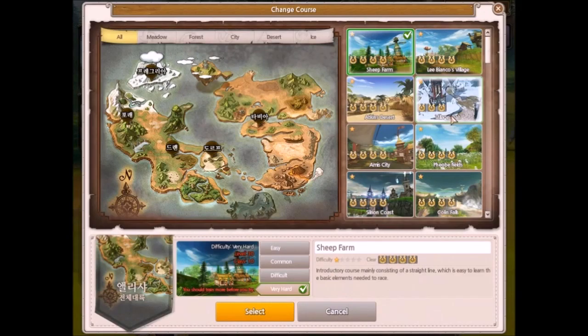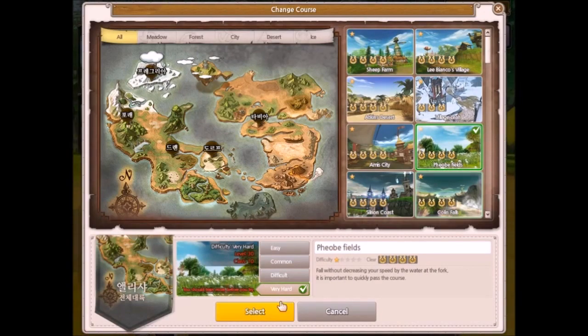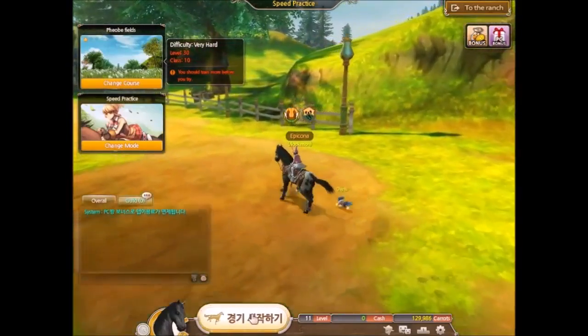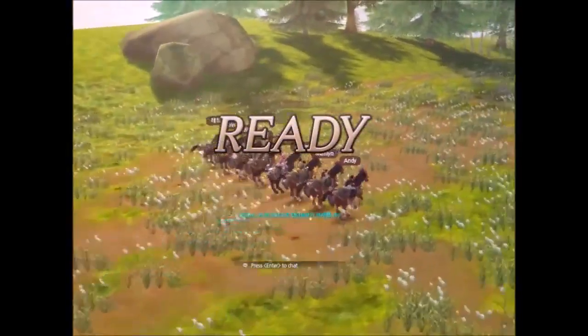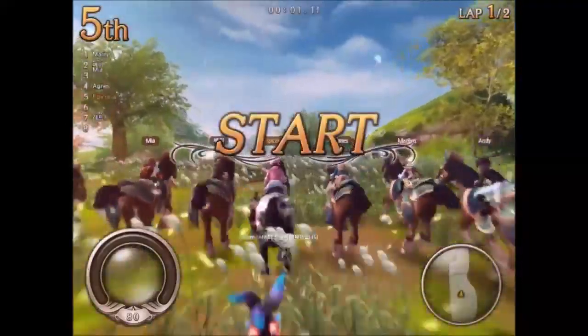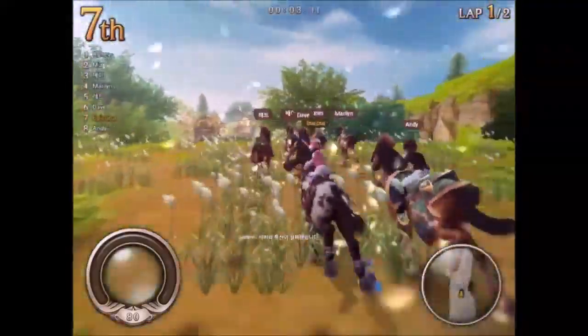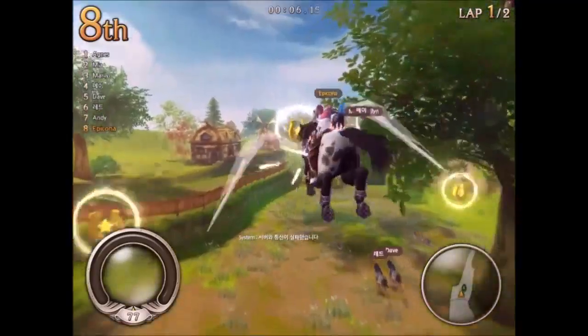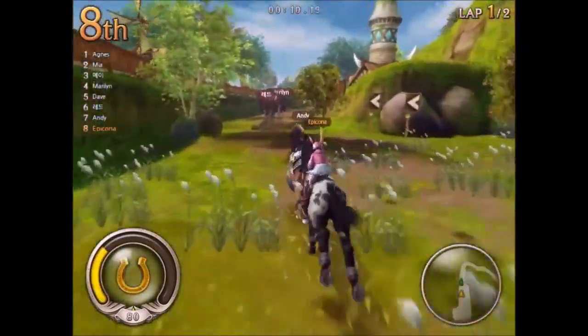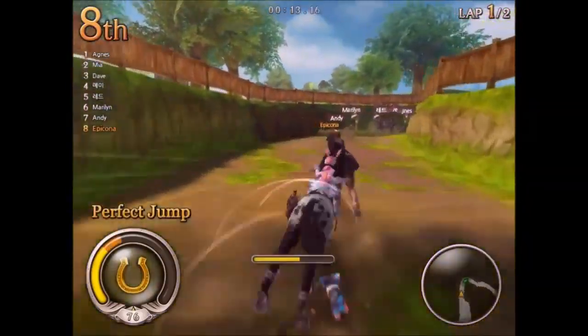We're going to go to BB Fields. It's already set on very hard — you will probably want to do one of these easier difficulties, but I'm okay with very hard because I don't care if I win or lose. Now we are going to begin. As you can see, everybody else is already really fast — that is because my horse is level one and these guys are all level a billion.